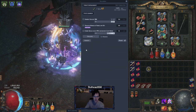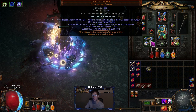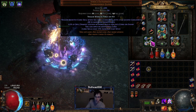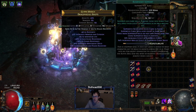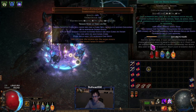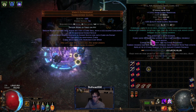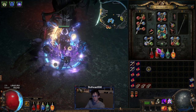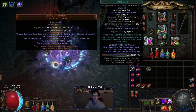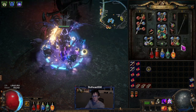The gloves trigger socketed curse spells when you use another curse. So your normal curse is number one, the gloves give you curse number two, and your ascendancy gives you curse number three. Whatever curse is in your Blasphemy support setup is your first curse; then casting your doom blast triggers the glove curse for more damage — mainly giving minus 28 chaos res. In the gloves and boots, I have Despair as one curse, and Flame Dash, which you can run with Second Wind if you want. I also have a Cast on Death portal setup just for the open slots.